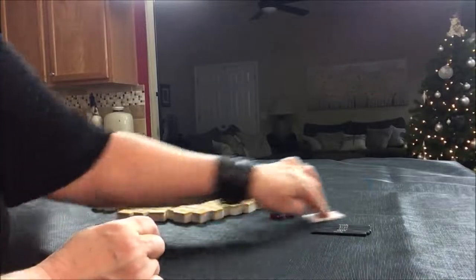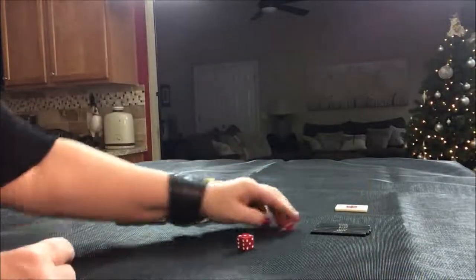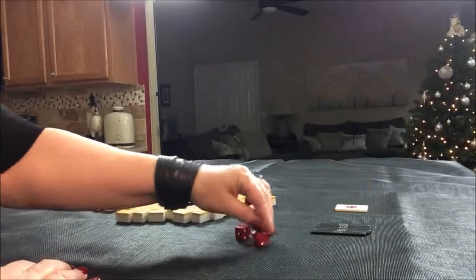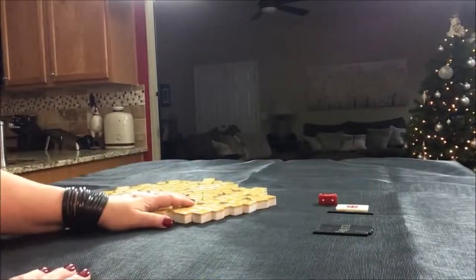East Round — we're going to use these as a Random Seat Generator. I rolled a 9, so we're going to be in Seat 1. Seat 1, East Round, First Random Pull, so we'll get 14 tiles.